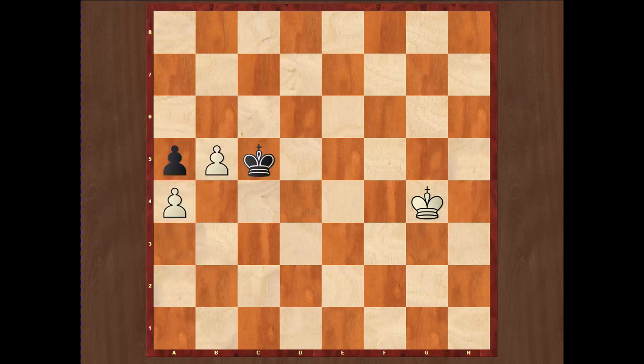So after Kg4, black can do nothing but wait around the pawns on the a and b-file, and white will approach closer and win. White just needs to play carefully to win the a-file pawn. After Kb6, Kd6 is the winning move, and after Kb7, Kc5, Kc7, then b6, Kb5 — winning the a-file pawn and an easy win for white.